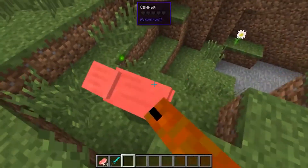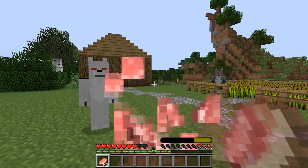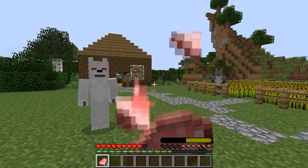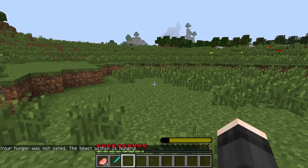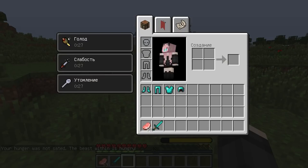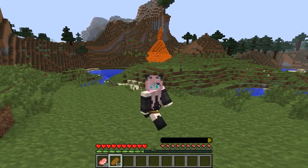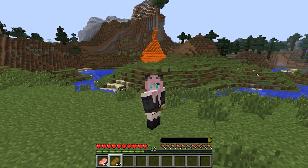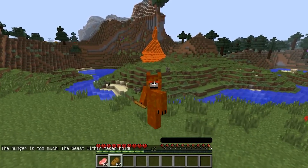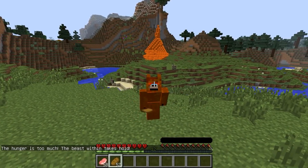The more wild you are, the more secondary hunger rolls over you — you will have to satisfy it more often. If you transform into a person without satisfying your secondary or animal hunger before that, then negative effects will be imposed on you: weakness, hunger, and fatigue. And even when you are human, the scale of animal hunger gradually empties. If it becomes completely empty, you will involuntarily transform, just as it happens on the night of the full moon.